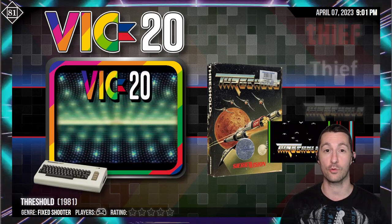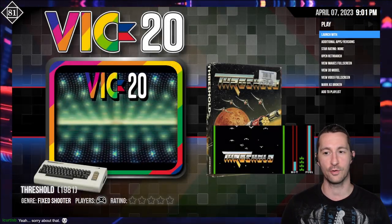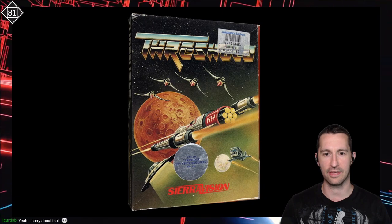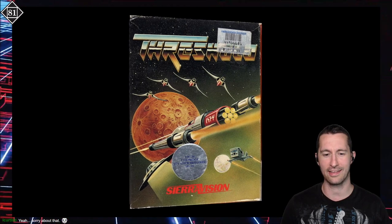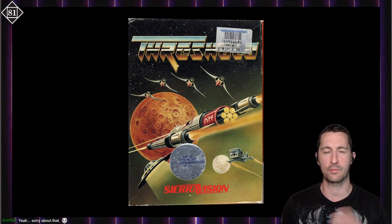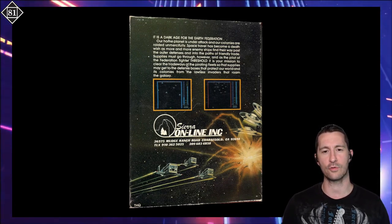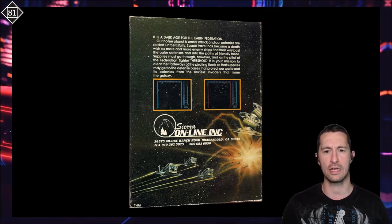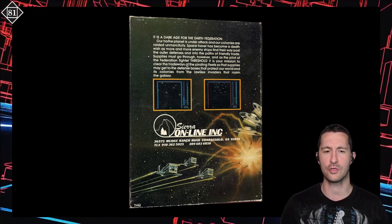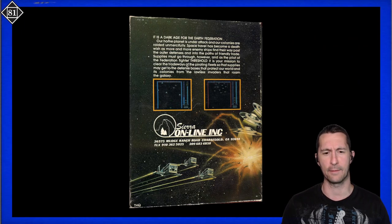Our next game is Threshold for the Commodore VIC-20. We've already seen this one for the Apple II, and I could pin the release date down — we have two versions. We'll start with the VIC-20 version. Let's take a look at the box first. We got the rough-edged box, not reconstructed — an actual scan. You can even see a discount price at the top; looks like $1.99 or $0.99. This one is released by Sierra Vision, right in between when Online Systems and Sierra made the name Sierra. So this is one of the first releases with Sierra Online. It's a dark age for the Earth Federation — our home planet's under attack, and our colonies are raided unmercifully. Space travel's become a death wish. As the pilot of the Federation Fighter Threshold, it's your mission to clear the tradeways of the pirating fleets so that supplies can get to the defense bases and protect our world.